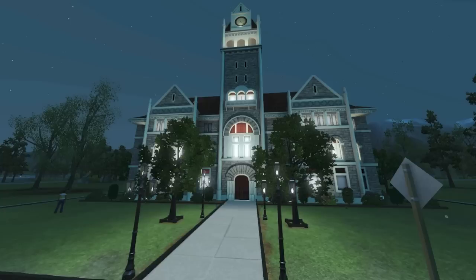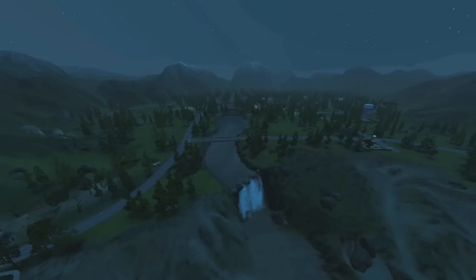Once you create your supernaturals, they can explore the new world of Moonlit Falls. This new world has a very gothic style feel, and really comes alive during a full moon.